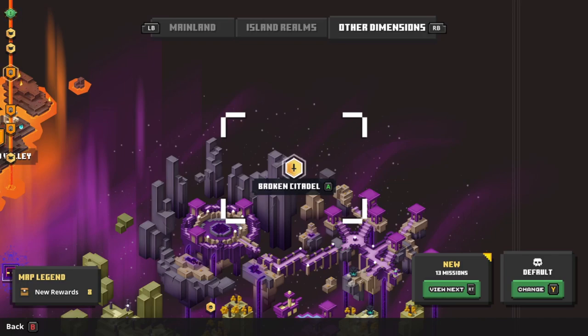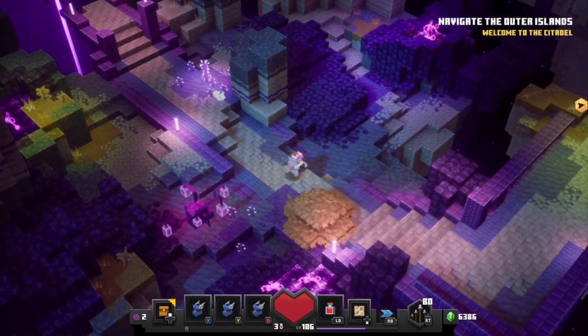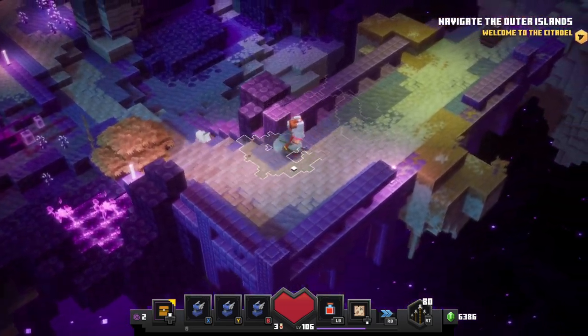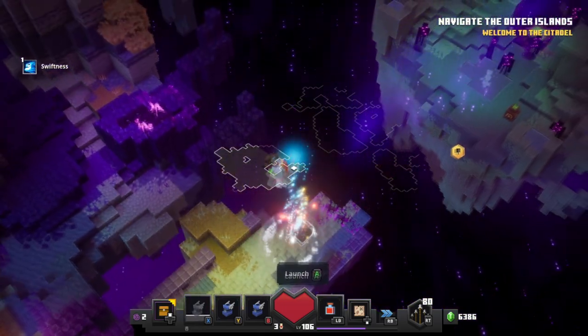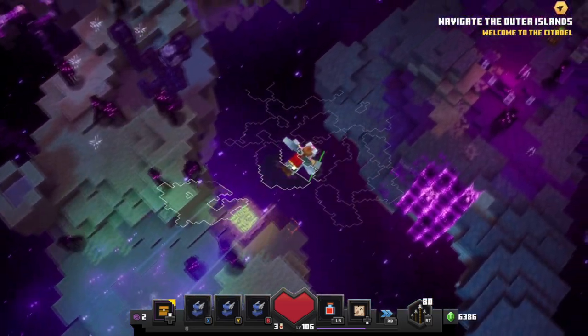I'm going to be doing this on a default difficulty so that I can take a lot of hits from the enemies without any issues. When you spawn in, you want to make sure that you are in an area where all of the enemies are these base enderlings — the ones that kind of just teleport in front of you. They don't have any special attacks or anything like that.